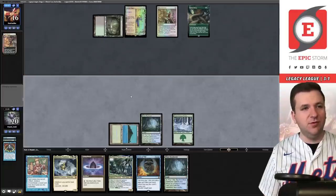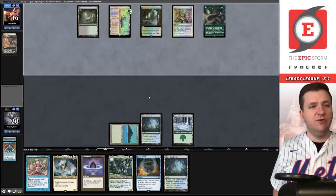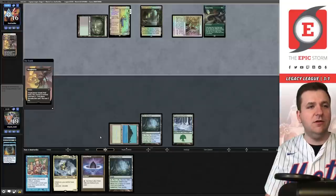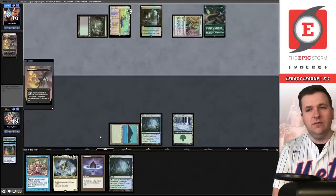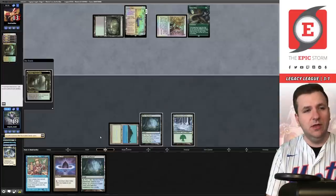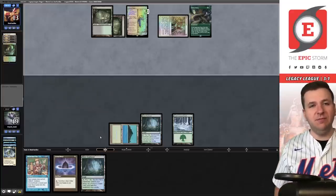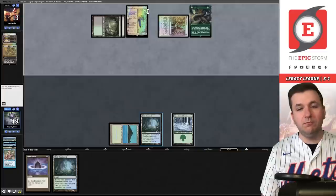I believe too much in Veil of Summer. Brainstorm — Saga goes up to two counters. They play a Verdant and another Thoughtseize. I think I'm priced into forcing this. Another Thoughtseize — brutal, we're in trouble. It's easy to look at this game and say 'you should have gone turn-two Show and Tell and won.' Maybe that would even be true, but I think most games against the Dark Depths stack a Maelstrom Wanderer on turn two isn't enough — and probably would have been here.